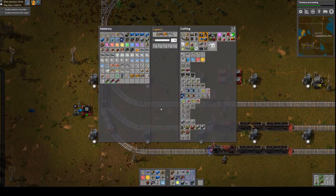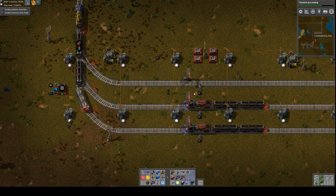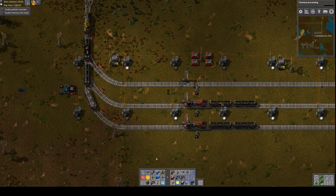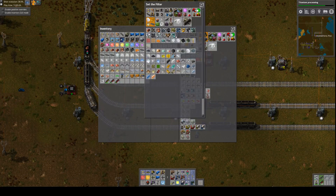So what I'm trying to do here is make a little turnaround for my trains, at least temporarily, so that I can get back to my base. I need rails - I'm out of rails, so I'm going to request some.